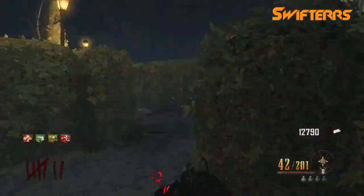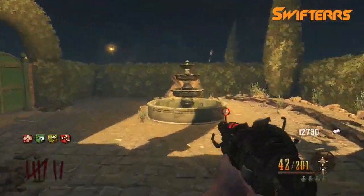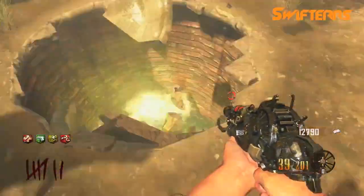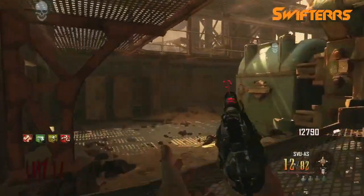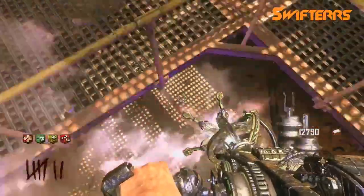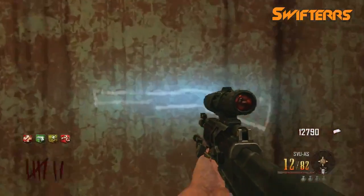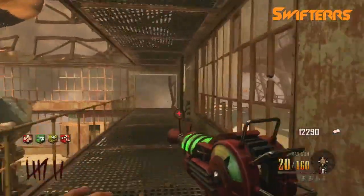So after you've broken the fountain in the church courtyard and you have the paralyzer along with the ray gun mark 2, you guys are going to want to come over to the maze, break the fountain in the maze, and teleport yourself back to the spawn room. There, you guys are going to want to use the paralyzer and you're going to want to paralyze yourself up onto the ledge where you can buy the ray gun off the wall.